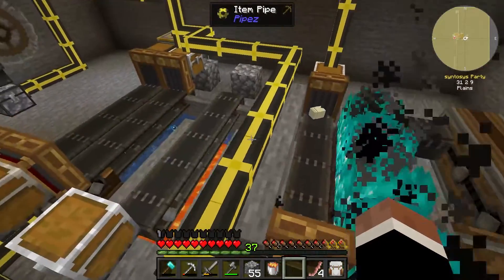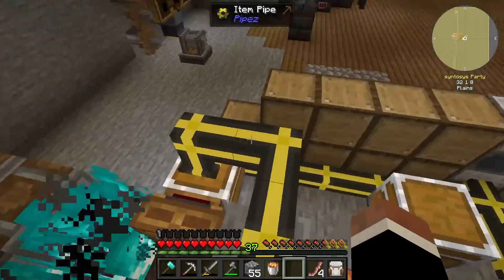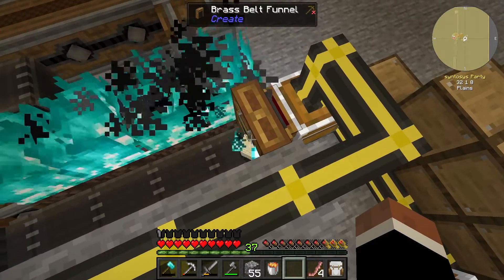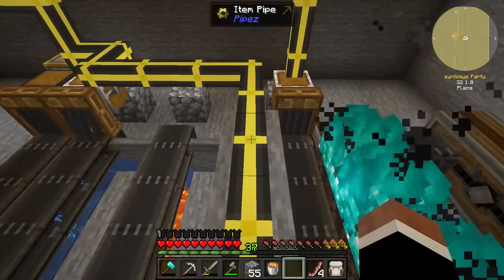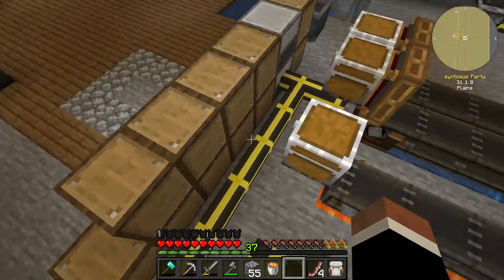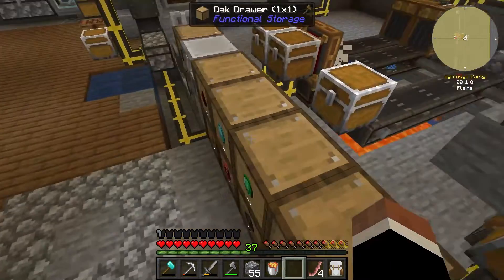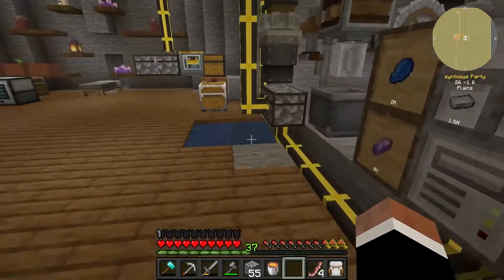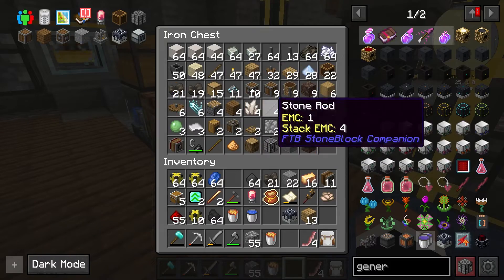The lava one is unused at the moment, but it will be at some point. So the sand comes in here, turns into soul sand. Once it's turned into soul sand, it then goes into the chest. I set that to 18. There we go — it turns into soul sand, then goes over there and comes out there, which then gets washed. Ta-da!